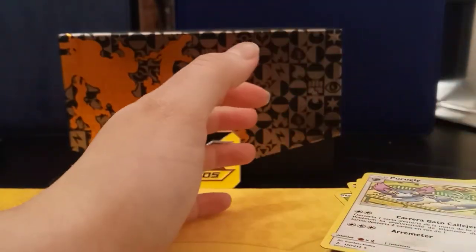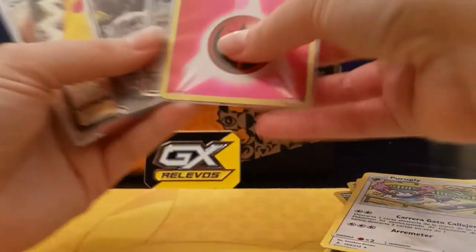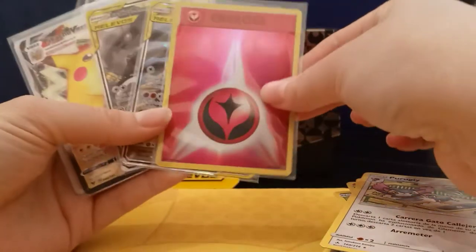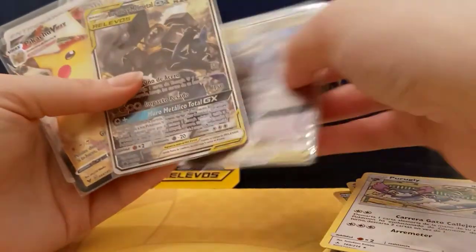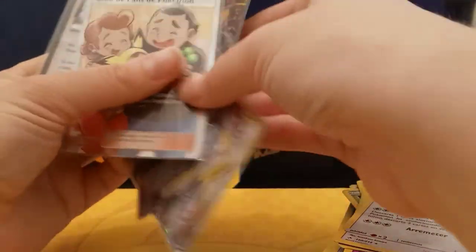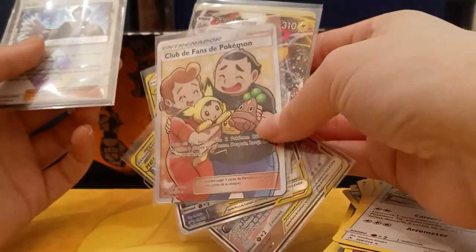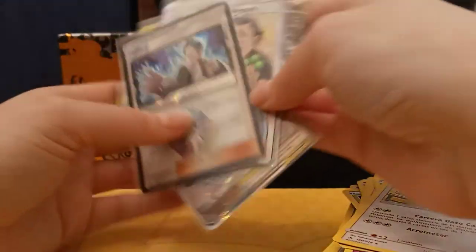So I think we got pretty good pulls overall. Above the regular holos we have a holo energy card, a Garchomp and Giratina GX Team Up, the Lucario and Melmetal GX promo, another Pikachu VMAX, a full art Pokemon Fan Club card, and a prism card of Helio. That's pretty cool — good pulls so far!